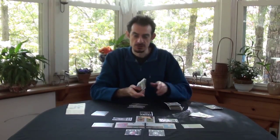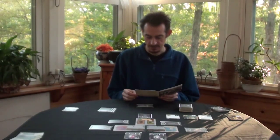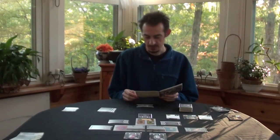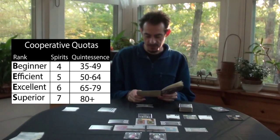The player to your left takes the next turn. The game ends when you must draw a spirit to fill a location but there are none left. Any spirits and tubes remaining in your hive get stored. Spirits and quintessence are counted at the end of each work day. Count the number of spirits collected and total pressure in storage and compare the totals to the cooperative quotas chart. The beginner rank is 4 spirits and 35 quintessence; the efficient rank is 5 spirits and 50 quintessence; the excellent rank is 6 spirits and 65 quintessence.